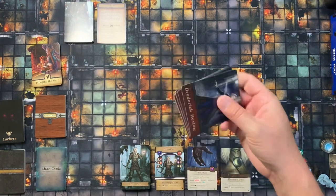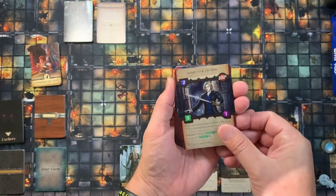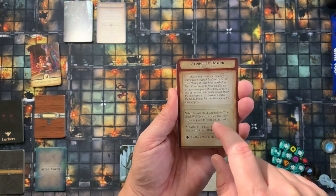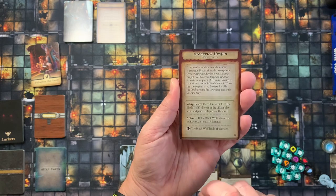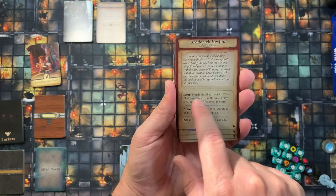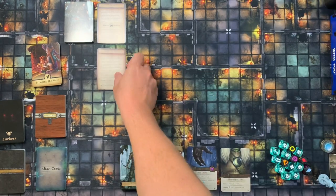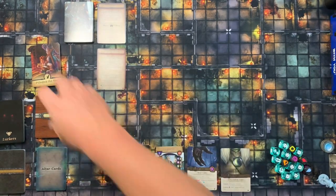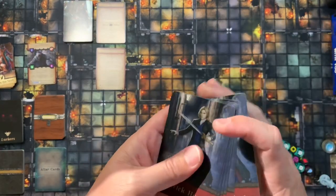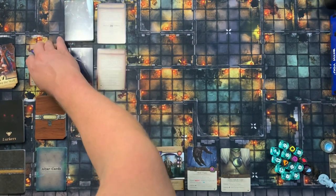Do the same thing for Broderick Heston — flip him over. On the back side is a brief description; this is what you'll actually play with sitting face-up. Until Broderick Heston is revealed you use his activate and rune power listed there. This one has a small setup instruction: find the black wolf card, place it off to the side with its miniature on it. Shuffle the rest to create the villain deck.